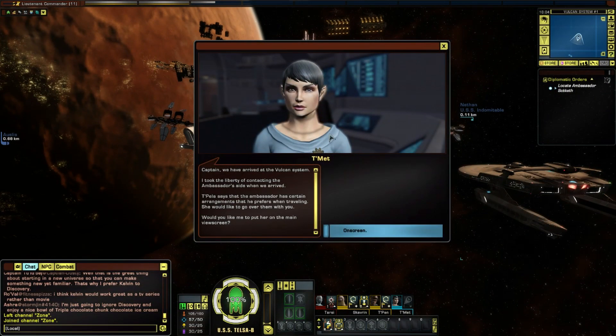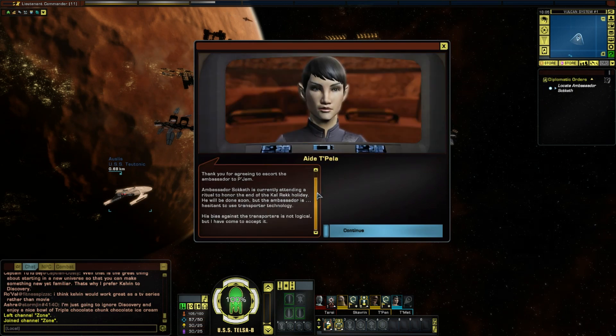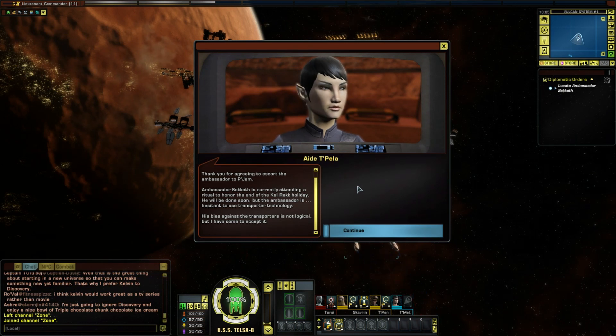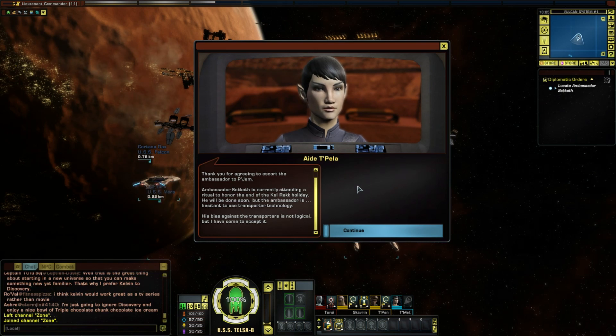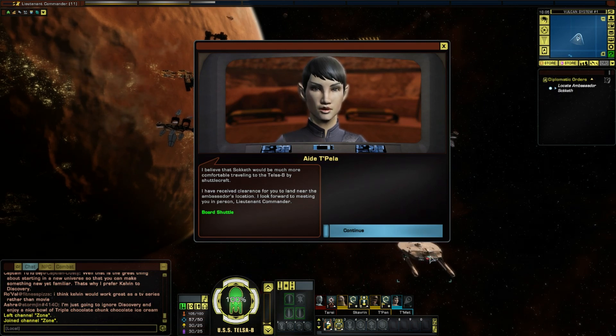Captain, we've arrived at the Vulcan system. I took the liberty of contacting the ambassador's aide - Tapella says the ambassador has certain arrangements he prefers when traveling and she would like to go over them with you. On screen. Thank you for agreeing to escort the ambassador to Pajem. Ambassador Soketh is currently attending a ritual to honor the end of the Kal-Rekk holiday. He will be done soon, but the ambassador has a bias against the transporters - not logical, but I've come to accept it. I believe Soketh would be much more comfortable traveling by shuttlecraft. I have received clearance for you to land at the ambassador's location. I look forward to meeting you in person.